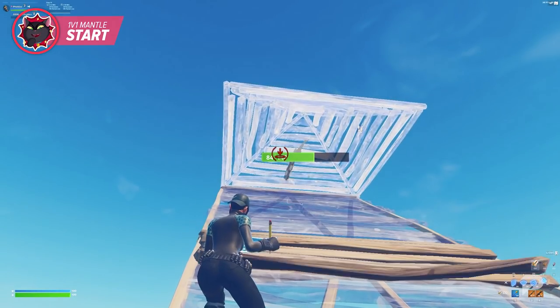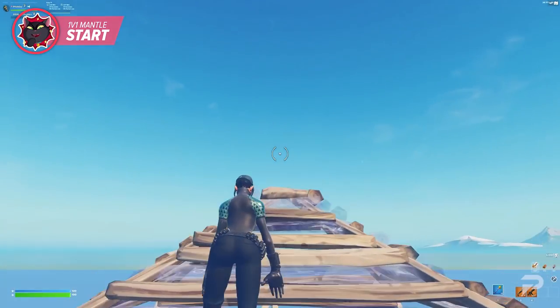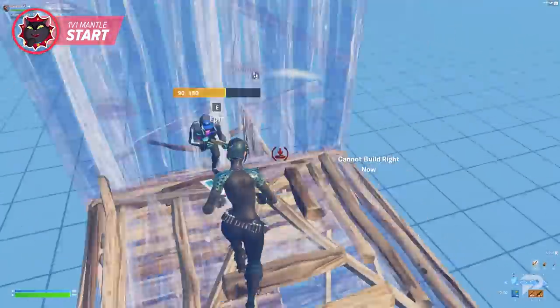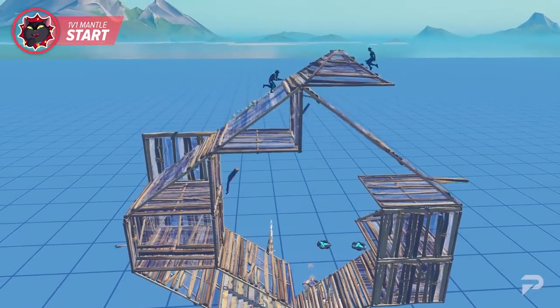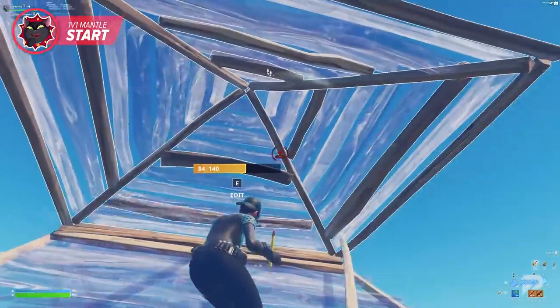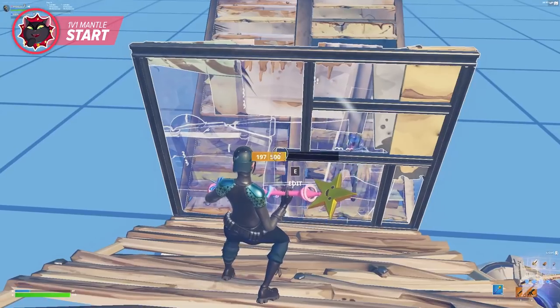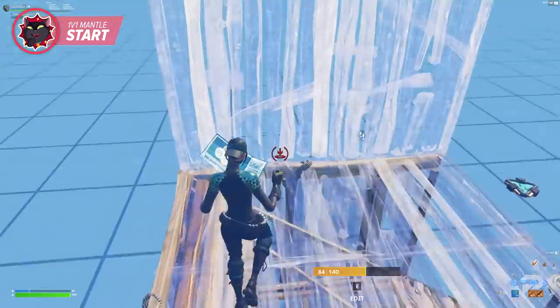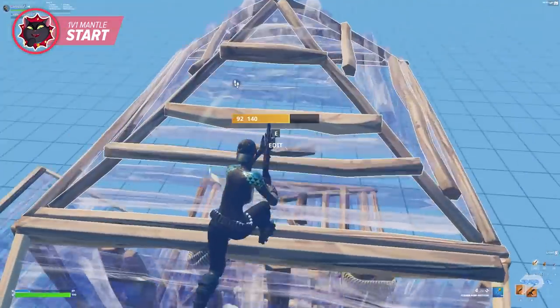Start by just doing the classic two 90s after going out one ramp. After your 90s, place a ramp and cone in front of you towards your opponent. Instead of triple editing through the cone like most players do, mantle on top of the cone you place and place walls to protect yourself as soon as you can. This method is going to give you an additional layer of height in comparison to somebody not taking advantage of the mantle feature. From here, you should have high ground and be able to play the rest of the fight like you normally would. The thing most of you guys are going to find difficult about this move is being able to avoid jump fatigue while still being able to hit the mantle. To avoid running into jump fatigue, we recommend that you jump on your first 90 but do a walking 90 on your second one.